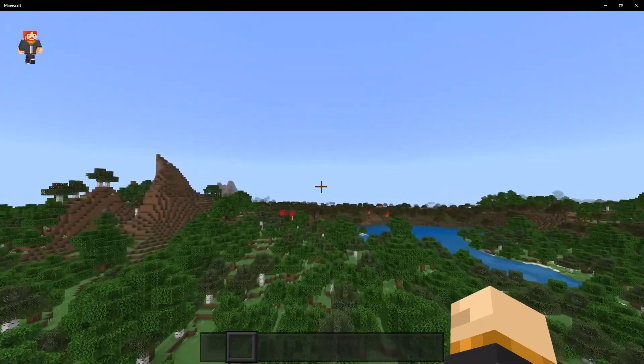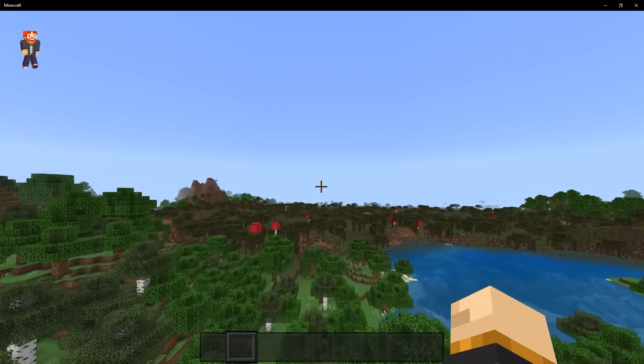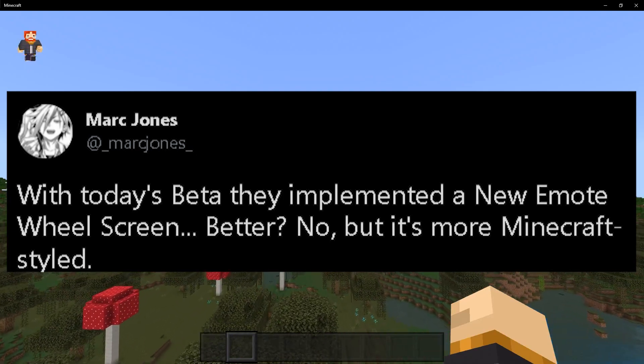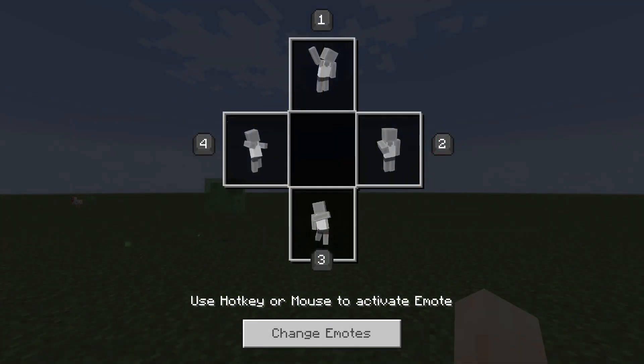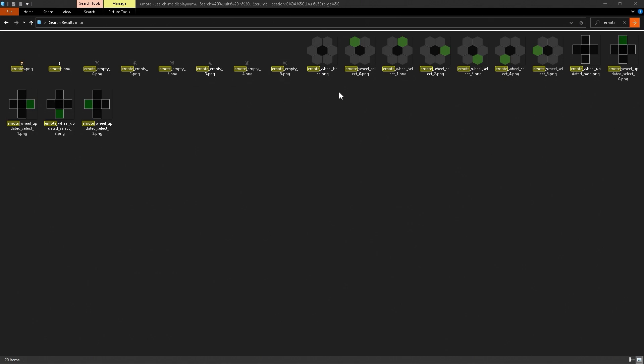In the previous beta of 1.18.10.27, we got some new UI elements for the emote screen. Mark Jones tweeted that they implemented a new emote wheel screen — more Minecraft style, though he wasn't sure it was better. With the current emote screen we get eight emotes, but with this new one we only get four. I kind of prefer having more on the wheel — maybe they could add squares on the corners to get back to eight emotes. And if you're wondering if this is official: yes. I went to the textures in the current beta and we have the current emote wheel and then the new one right there, so it is officially coming to the game.